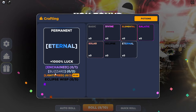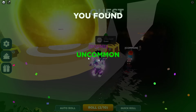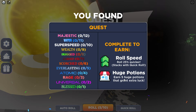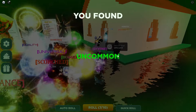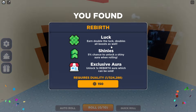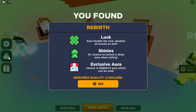You can see how expensive these auras get — 30k for just one Light Speed, which is absolutely insane. There are also a few NPCs around the map: a quest NPC that rewards 25 extra roll speed and five huge potions if you collect specific auras. There's also a rebirth NPC for doubles all boosts. You can get shiny auras too — five percent chance — and there are exclusive auras like Duality at one in 524,000 that can be sold.